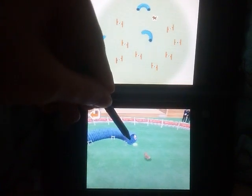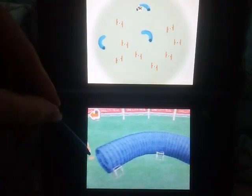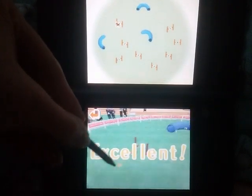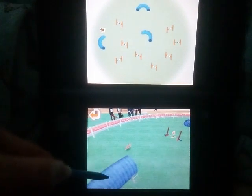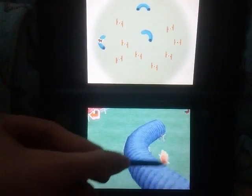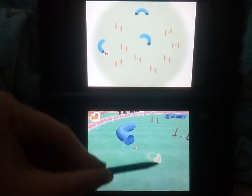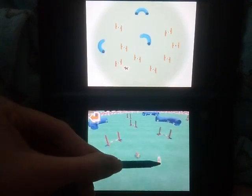Lily is doing really well with the hurdles. And of course the tunnel is the easiest obstacle in the game to pass. Even for Lily — if your dog has no training with the tunnels, you can still encourage your dog with no mistakes in an actual competition, unlike with the hurdles and other obstacles.